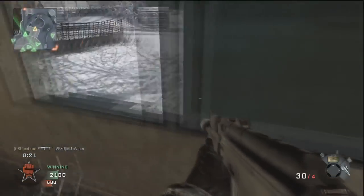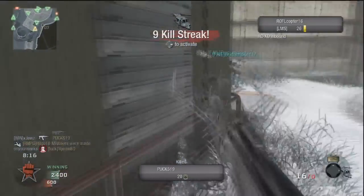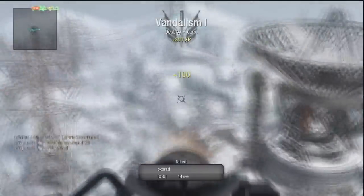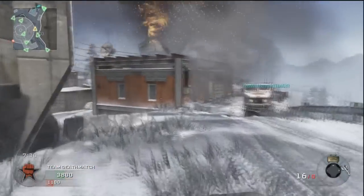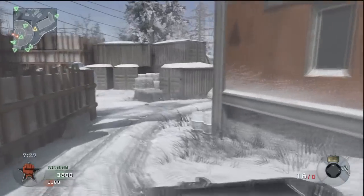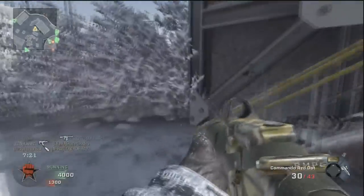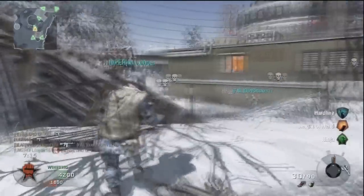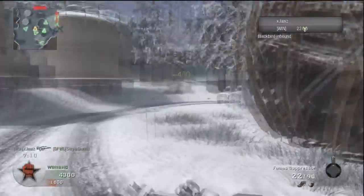I see so many people run the RC car in Search and Destroy, and it's ridiculous to me. I know at least 50% of people are running Ghost, but I can usually use my Spy Plane to get at least two kills in a Search and Destroy game. When I see other people use RC cars, they're not getting doubles and triples left and right, but I have gotten games where I've gotten four to five kills with my UAV up in the air. The UAV is way more helpful — not only to yourself, but also your teammates.